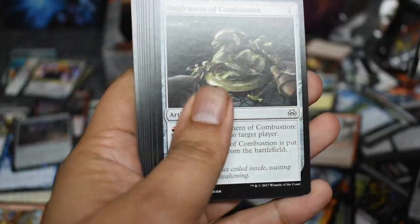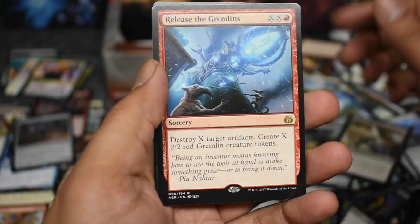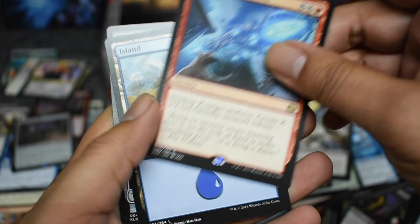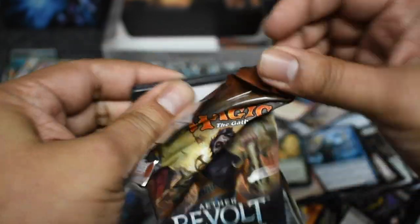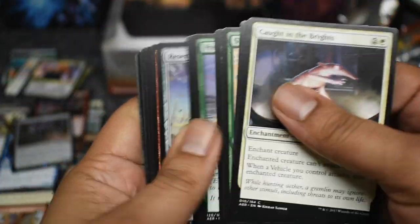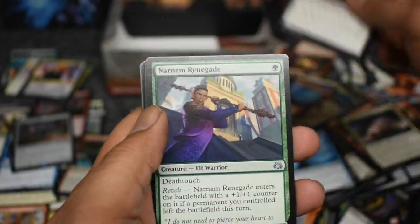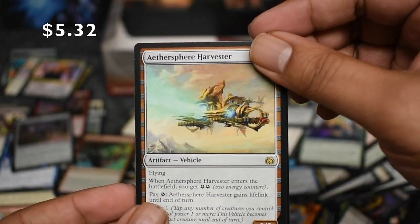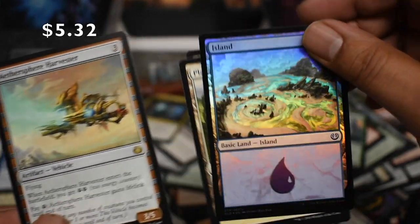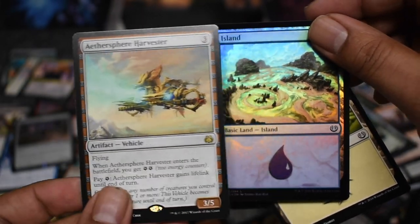I believe we got the top mythics except for the highest one. There's Release the Gremlins — still good to go. Making good time, still got four minutes left to record. Construct, Harvester — foil land! Damn, that looks beautiful — look at that, awesome foil land.